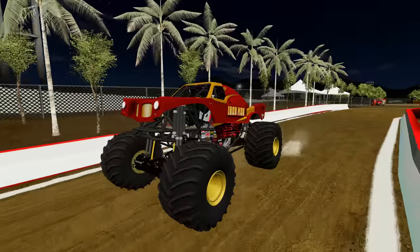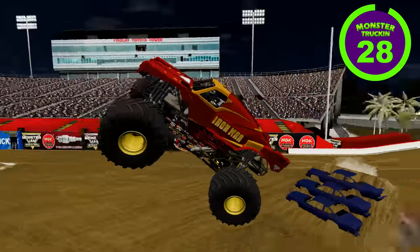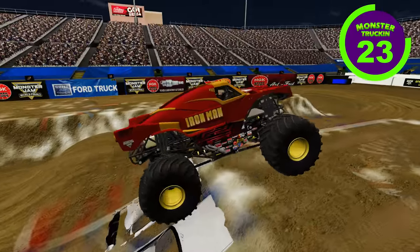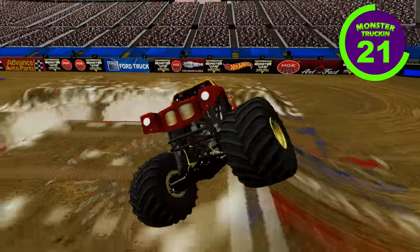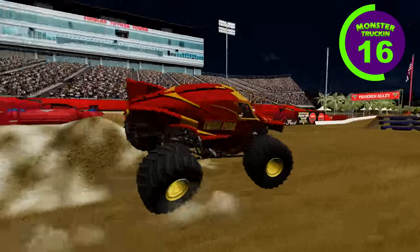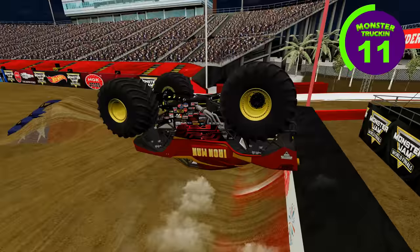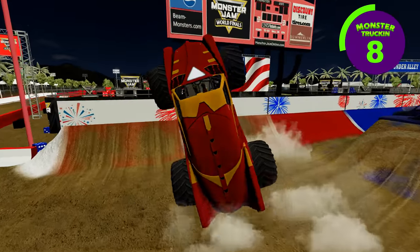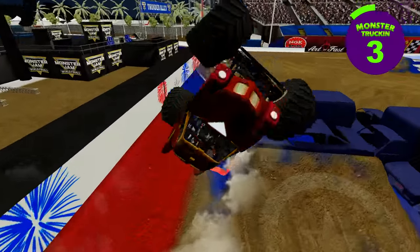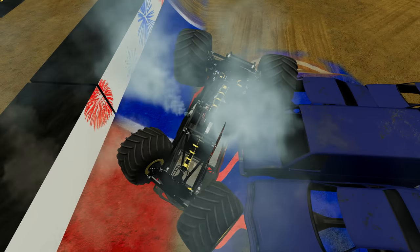Coming up next, we've got Iron Man. Iron Man enters the arena, the clock starts. Iron Man's starting it off with some big-time air, over the crush cars. He's getting turned around — it looks like he's heading for the backflip box, and Iron Man with a very nice backflip, going right into a wheelie. He rolls over and that's going to end Iron Man's run.